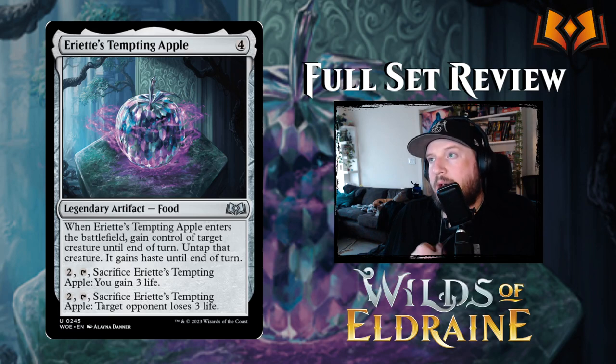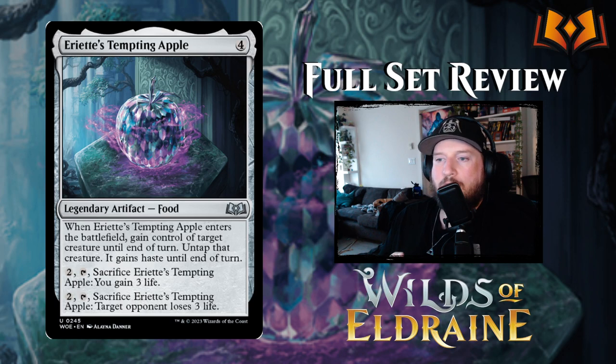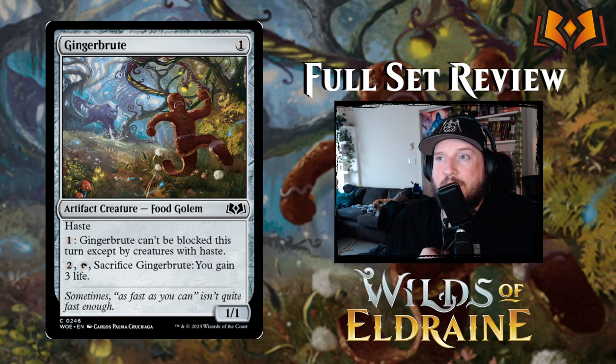Then we've got Ariette's Tempting Apple — Ariette being the big bad wicked witch. It's four colorless for a legendary artifact food. When it enters the battlefield you gain control of target creature until end of turn, untap it, and it gains haste. You can also pay two to tap and sacrifice the apple to gain three life, or instead make target opponent lose three life — like an opposite, negative food. It's versatile and pretty good in limited.